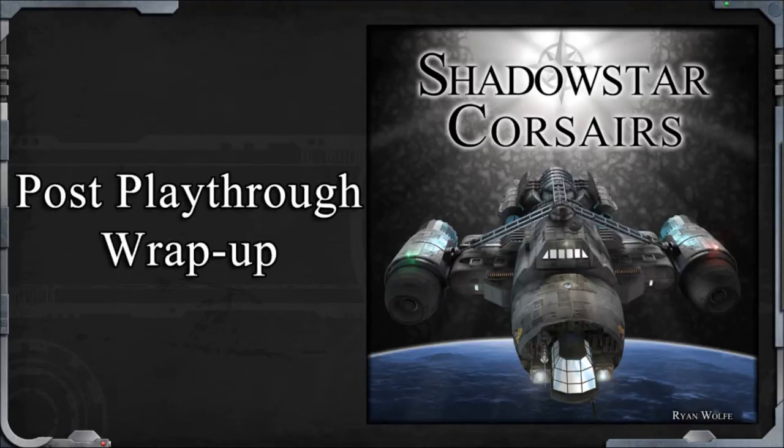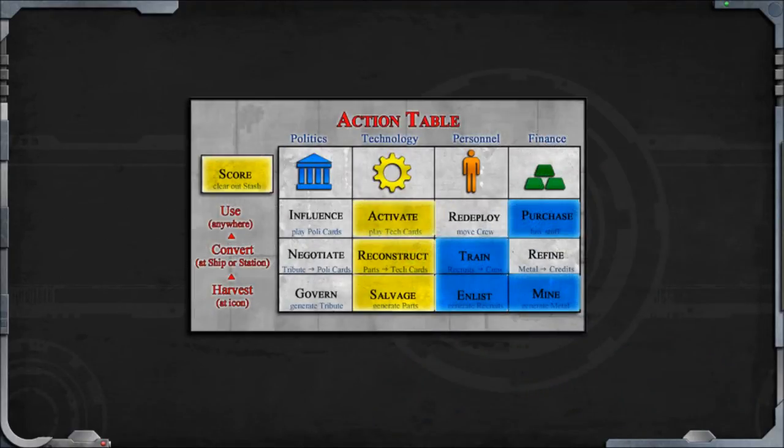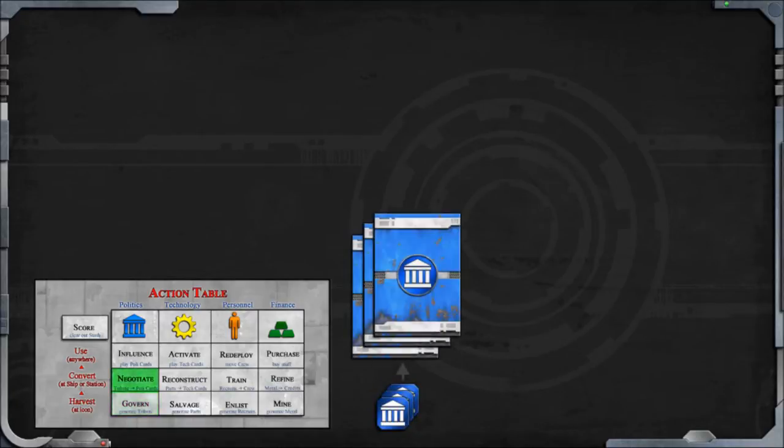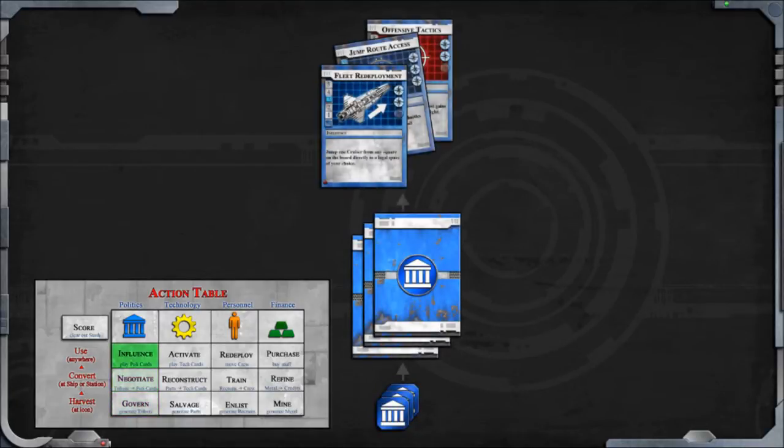In the playthrough, we saw 18 of the 13 possible actions demonstrated. Here I want to briefly explain what we didn't see. The politics actions are exactly like technology, except they produce tribute tokens and use politics cards. While technology cards tend to be simple and combat focused, politics cards are more complex and deal with breaking the rules to gain an advantage.